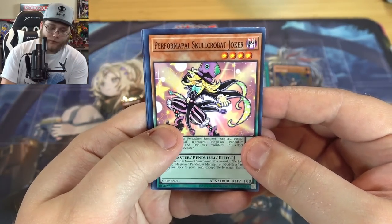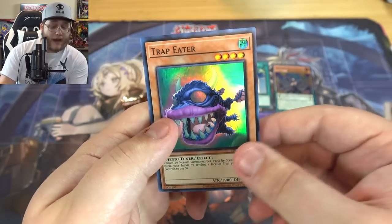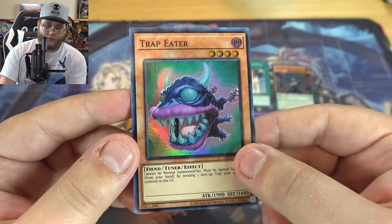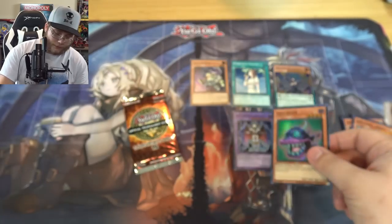We have Performapal Gold Fang, Crobat Joker, then another Fairy Tail Snow, and Trap Eater this time — I remember this one from Crimson Crisis. I was wondering if that could come in handy.